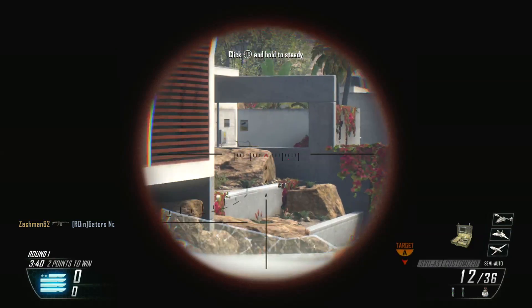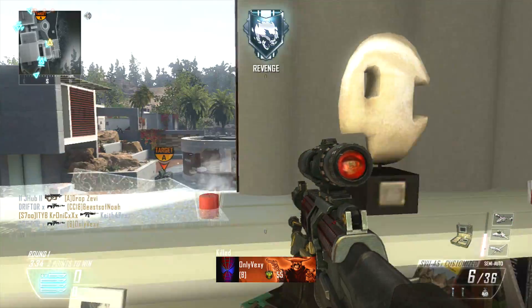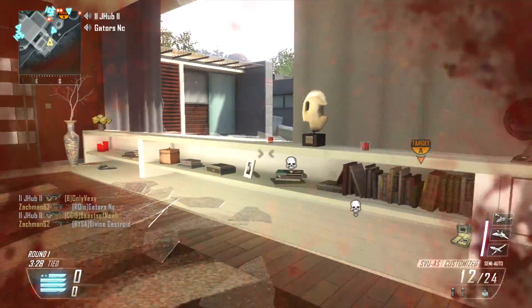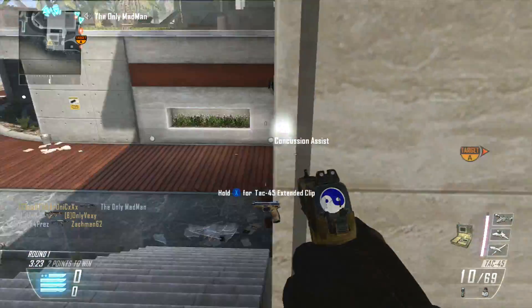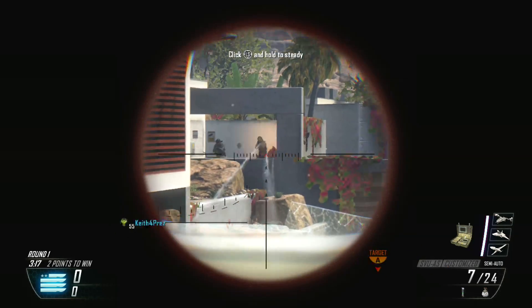Hey guys, Drifter here. Welcome to Black Ops 2 In Depth. In today's episode we're going to be discussing the SVU-AS sniper rifle — the high rate of fire, low damage sniper rifle that's astonishingly similar to the Dragunov from Call of Duty's past. This is a relatively unpopular sniper rifle in Black Ops 2 because it often requires two shots to kill, however it can be very powerful if used effectively. I'm going to build you a recommended class and show you how to use the SVU-AS.